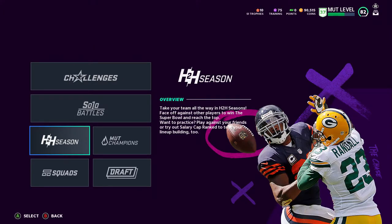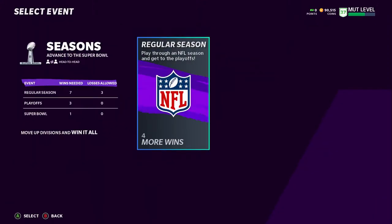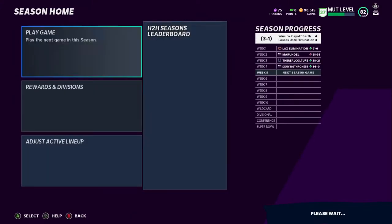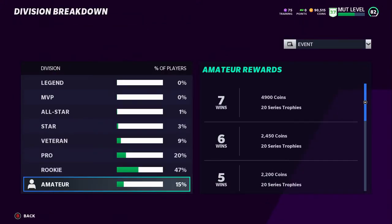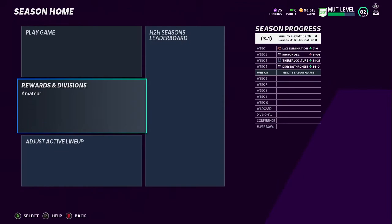Head-to-Head Seasons is another good one — you can also get trophies from them, and getting trophies is very important for Series One. You can buy packs, get elite players, and make some decent coins off of wins. Right now when we look at rewards, you're getting about 2,700 per win at the lowest rank, and it's actually a really good return for the time.